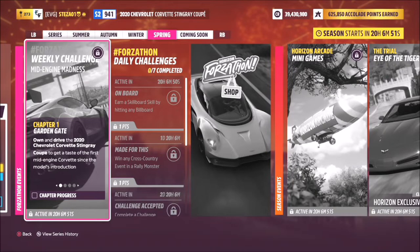Hello and welcome back to the channel. Today you join me for this week's Forzathon guide called Mid-Engine Madness, which wants you to own and drive the 2020 Chevrolet Corvette Stingray Coupe to complete all of the challenges.